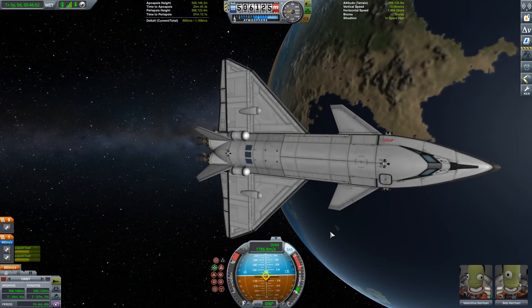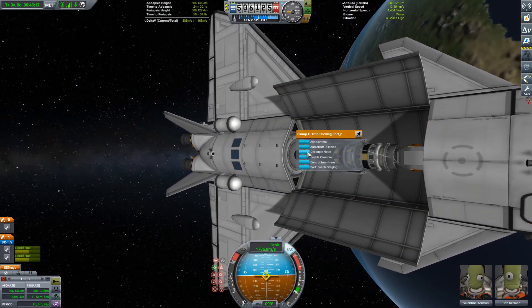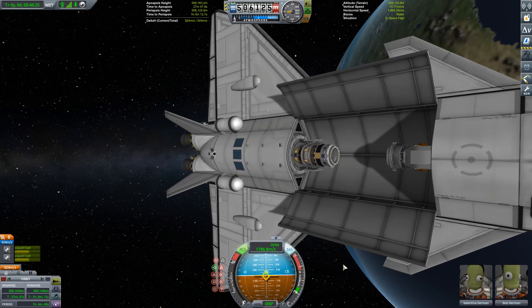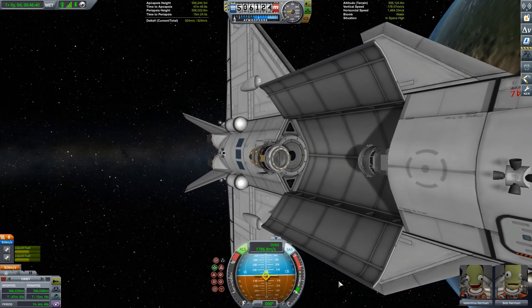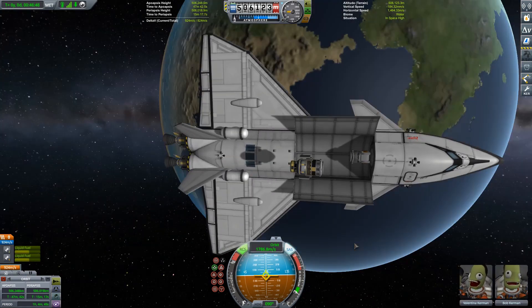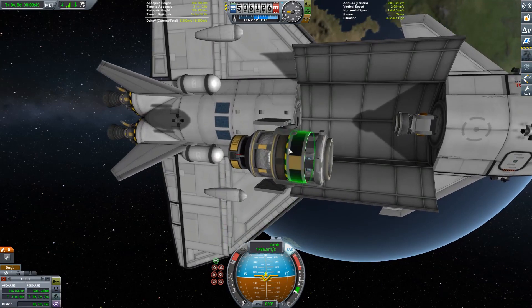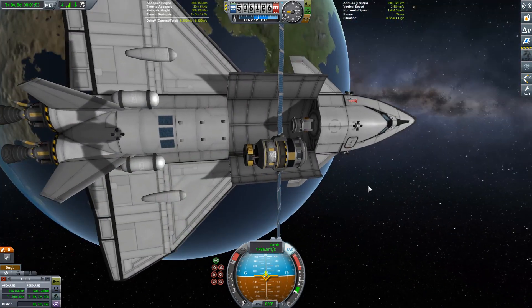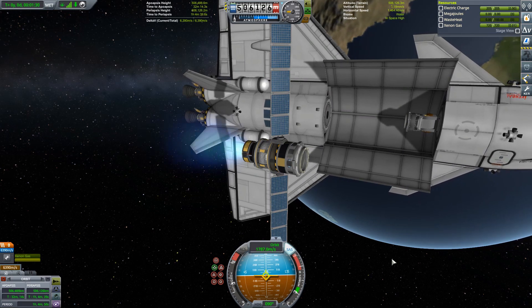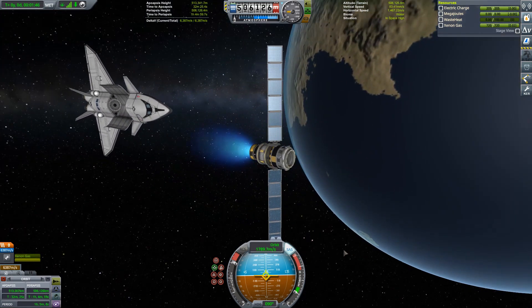In the cargo bay today, we have an example of a stock technology that we haven't yet used in this playthrough — and I'm talking, of course, about ion engines. We've built ourselves a little ion-powered probe, and we're going to send it on a little excursion around the Kerbin system, just as a little test. So having unfurled the solar panels and powered up the engine, we perform a little bit of a test burn just to make sure everything's in working order. We push our apoapsis up to about 550 kilometres.